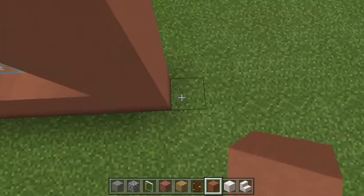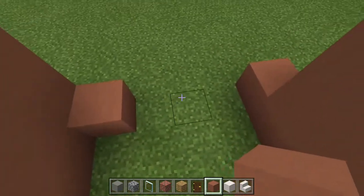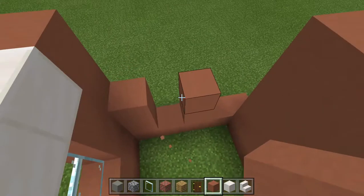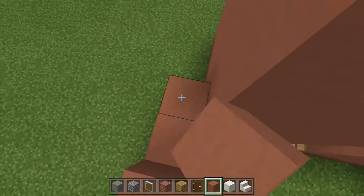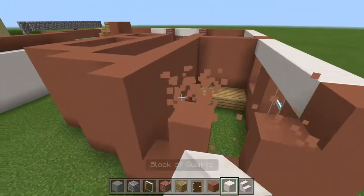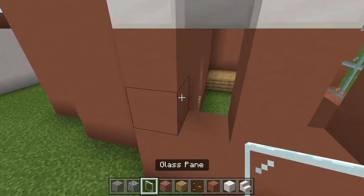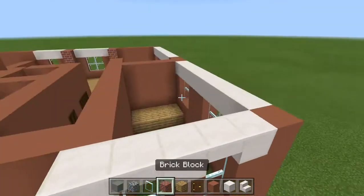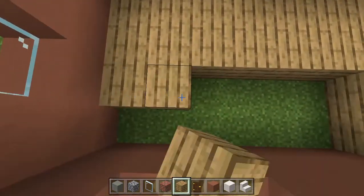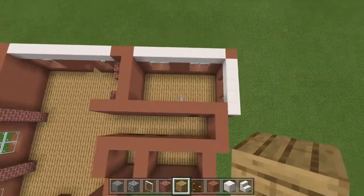We're gonna bring this wall from here — there's one more wall and then it comes down. There's a window there and a window there. So these other two you can build up, and the windows are also two off the ground. Build up your walls and then add that quartz, add your stairs and your panes, then fill in that floor as we go along so there's less work to do later.